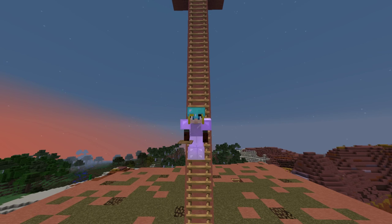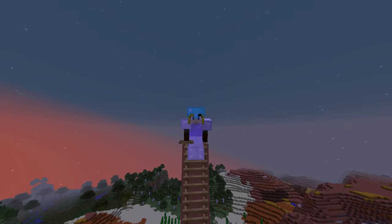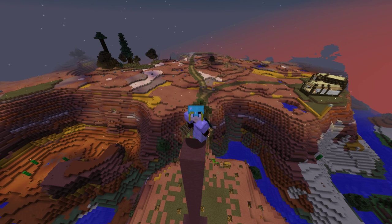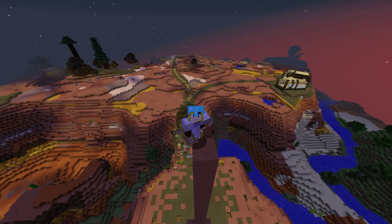Hello and welcome back to another episode of Hermitcraft season 4 with me FalseSymmetry, and today we are climbing up where the jellyfish is gonna go. I'm very very excited, but today we need to gather a whole bunch of materials. We need to make sure we've got everything ready to roll, and look at that path back there - that is what we've been working on, and I really want to work on that a little bit this episode so we can get everything looking green, lush, and awesome.